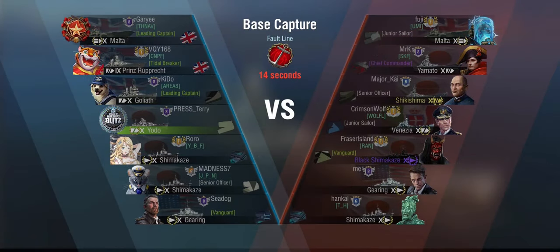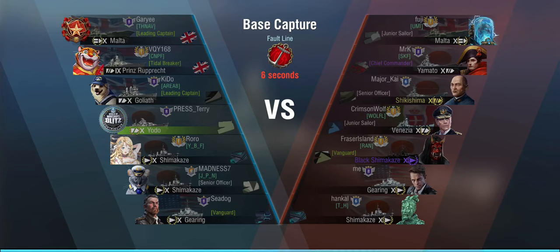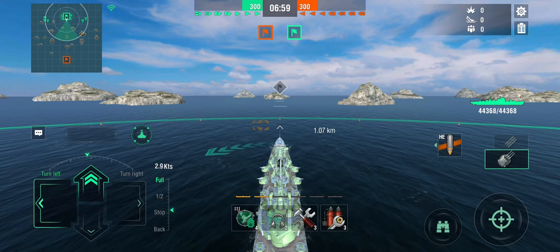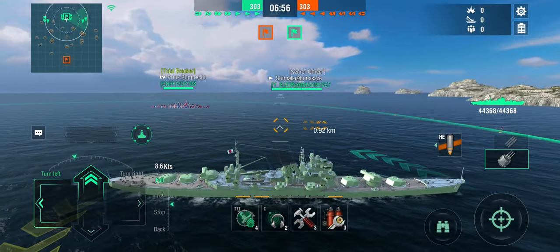Now we're in an all-out tier 10 game on the infamous Fault Line map against a Malta, Yamato, Shikishima, Venezia, Black Shima, Gearing, and regular Shima. Fault Line isn't actually that bad for this ship because I have good range and excellent gun arcs. Despite poor maneuverability, I can make myself quite useful literally by sitting behind islands.